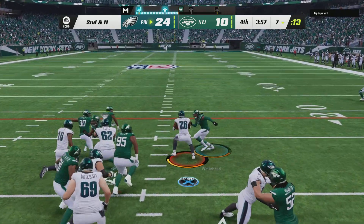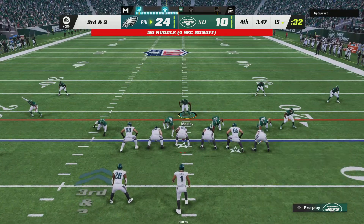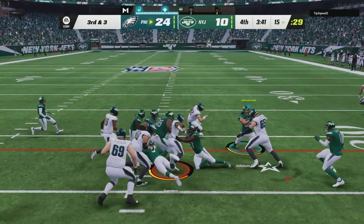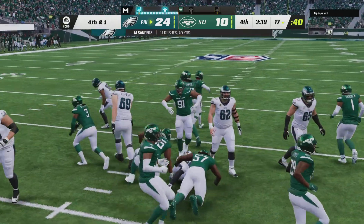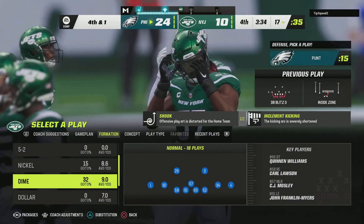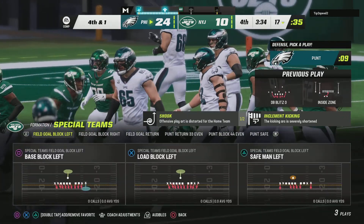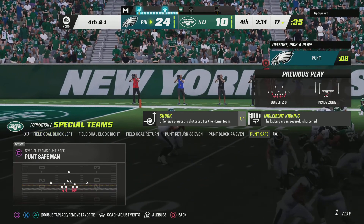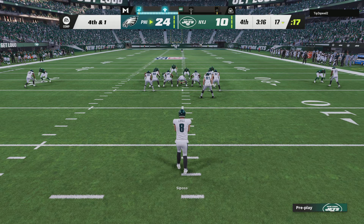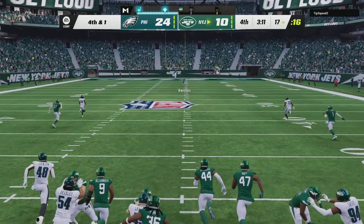Second down, back to Sanders — and there's some room for him as he'll take this up to about the 15. On third and three, they'll go again with Sanders, and he's going to be a yard short — needed four but got three. A good play is made on defense. Leverage is the key to everything — defensive line not getting turned, all the other guys making sure they're in the right spot, and they're able to stop him short of the first down. The Eagles send out their punter. Always a good sign when your first punt comes in the fourth quarter.